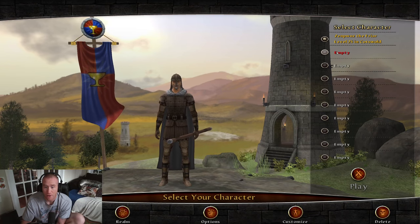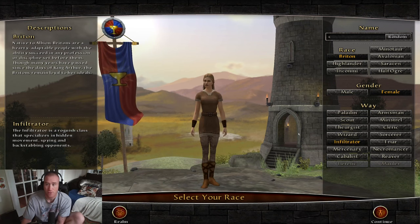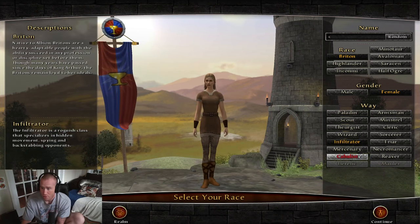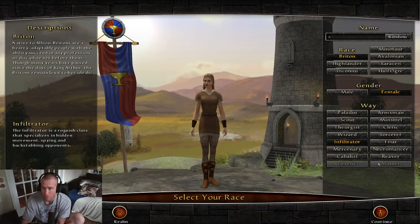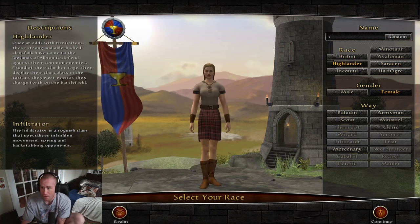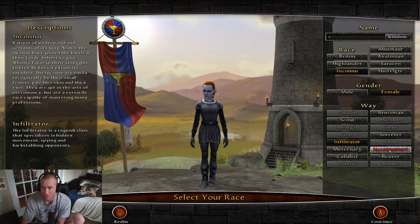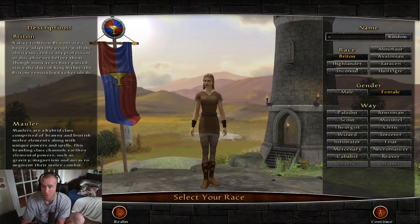You're going to create a character. You press create, and these are your options. There's a few that aren't available, like Mauler, Heretic — those we can't do because of the way that it is. But you can make yourself a guy. Let's make a necromancer.